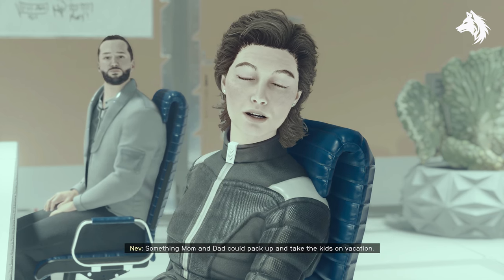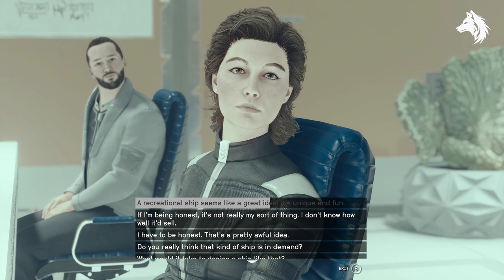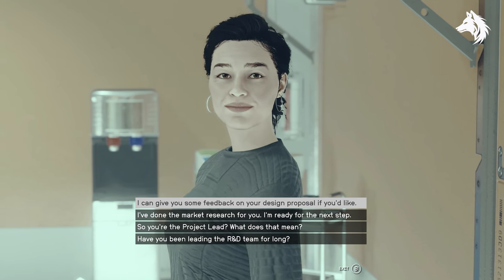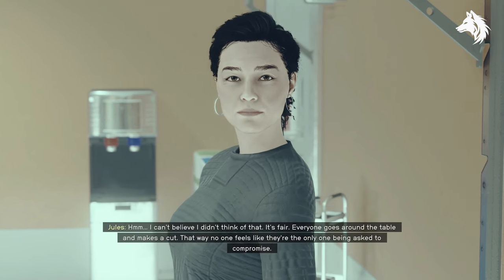Next there's an option to give all the team feedback. Give all the team feedback and make sure to give them either positive feedback or choose the second option down — do it for Jules as well. After that you can speak with Jules and she will say that the team is still not in agreement over the ship.